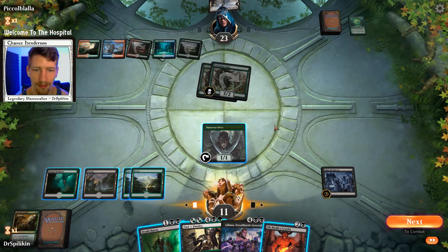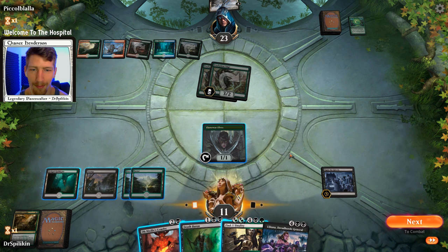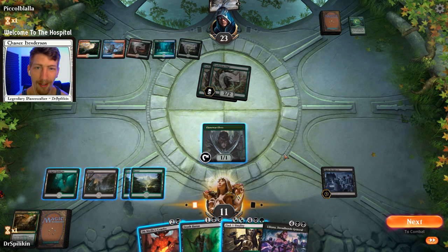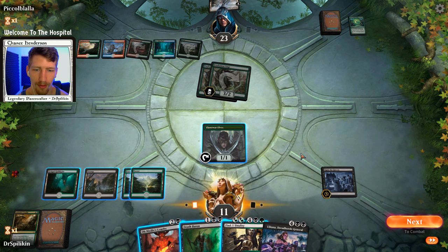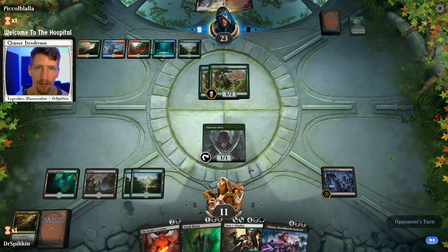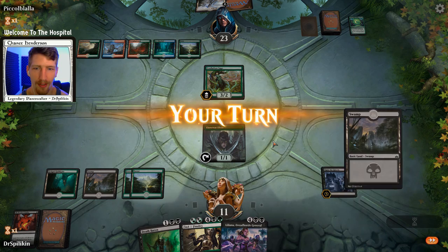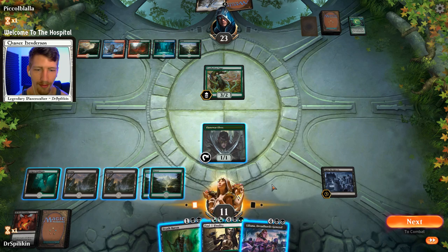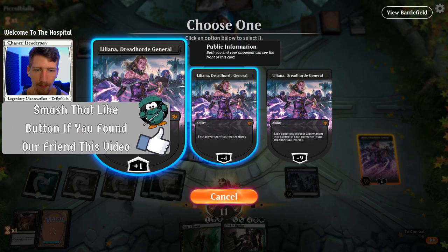We have Death Baron, Ob Nixilis's Cruelty, and Finality. We don't quite have enough for Finality if we play Ob Nixilis's Cruelty. I kind of want to keep my Llanowar Elves alive — if we play Death Baron we can defend against one of the Evolution Sages and take damage from the other. Maybe we just take the damage and use Ob Nixilis's Cruelty. We'll go ahead and Ob Nixilis's Cruelty one of the Evolution Sages. Hey, another land — that is what I like to see. Let's go ahead and play Liliana.